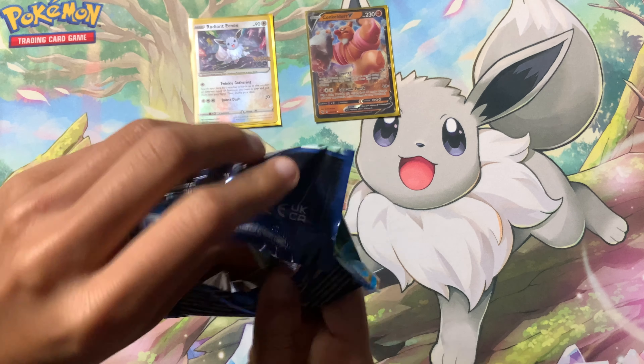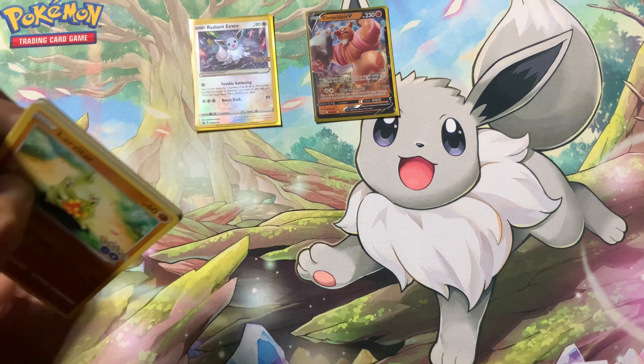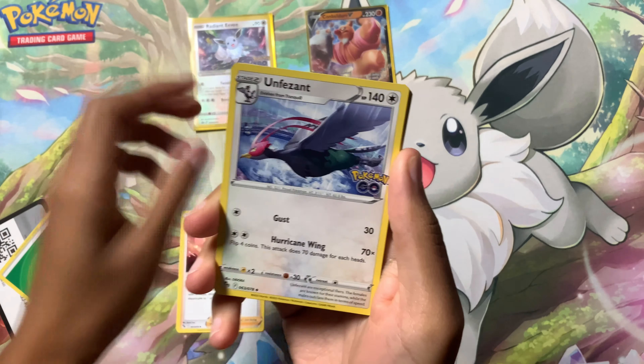Pack one: Camrupt, Blanche, Unfezant, Eradicate. Sorry if I'm pronouncing Mystic's character's name wrong. Ambipom, a Reverse Chansey, and on the end we have a Holo Zapdos. Pack number two.